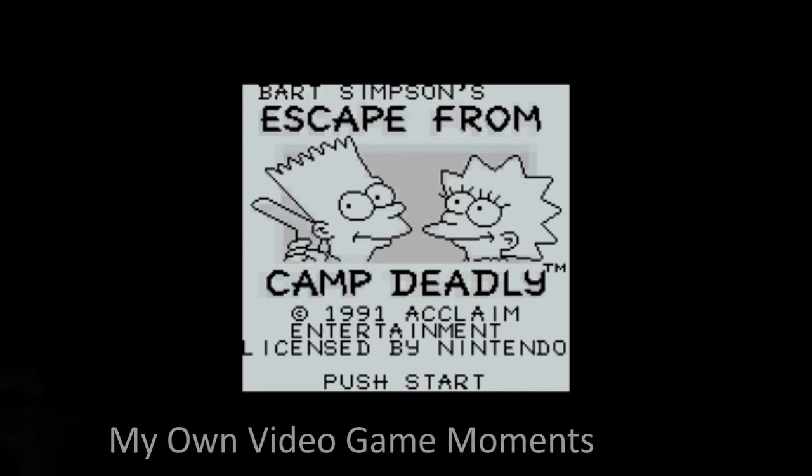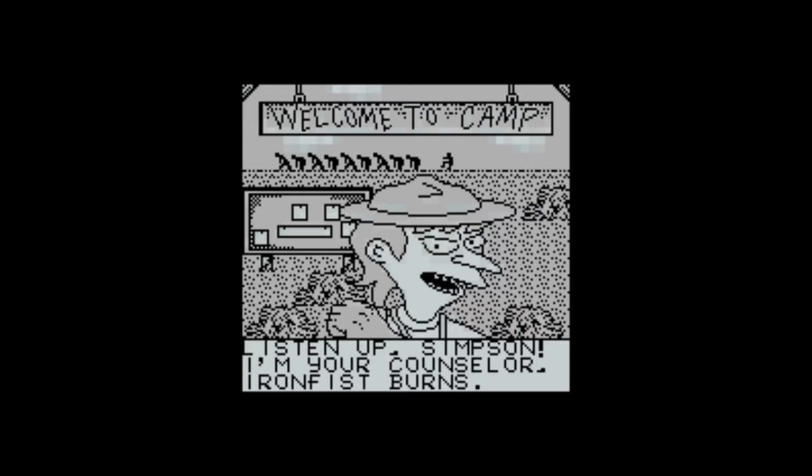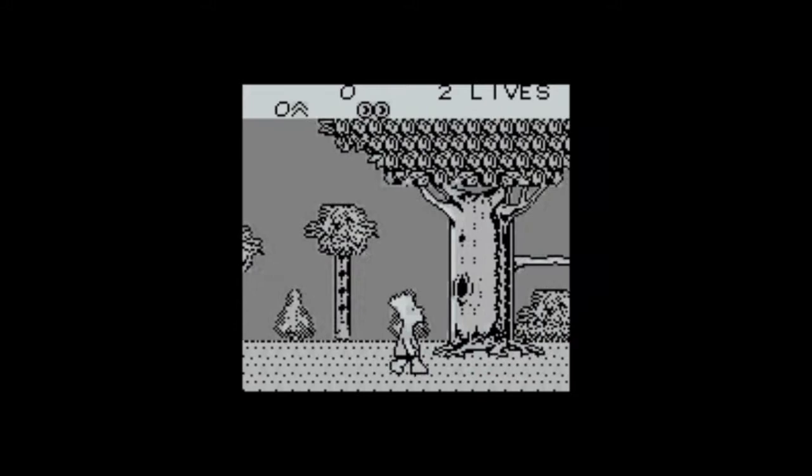Hey guys, today I'm going to play Bart Simpson's Escape from Camp Deadly, released in 1991 by Acclaim. This is a dude named Ironfist Burns, our counselor — I think he hates Bart Simpson. In the back there are some people or zombies trying to get away. Let's skip the cutscene. I'm using an emulator, though I do own the game — I recently bought it, that's why I'm doing a video about it. Flag capture — cool!